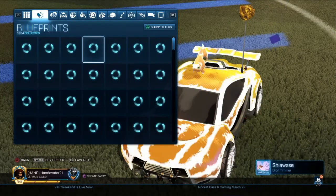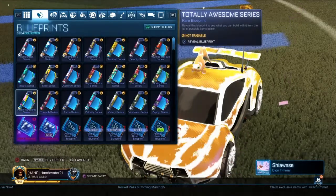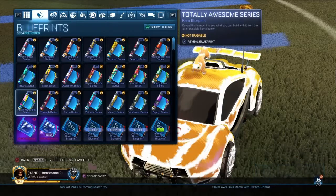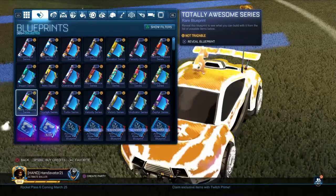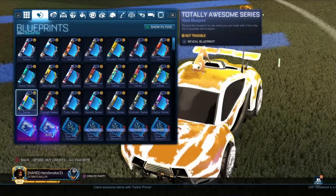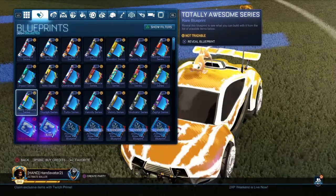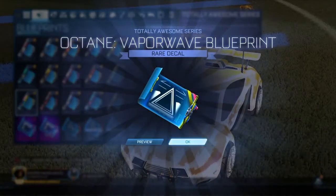We're going to open up 100, going all the way down to 250 - we're at 350 right now. We're going to go fast and only stop if it's something interesting, like Black Markets. We're still looking for those Titanium White Fennec, Shattered, Hextide, and Black Shattered. Let's just open these up.